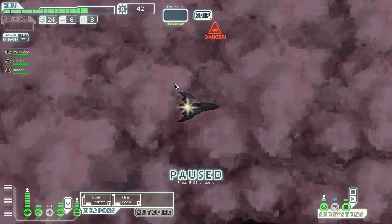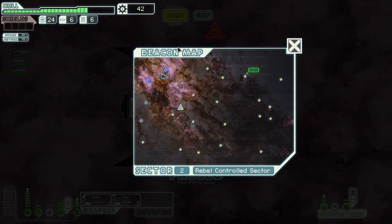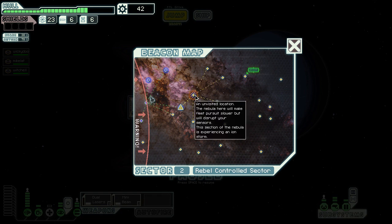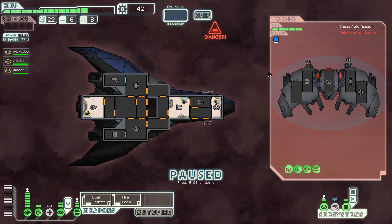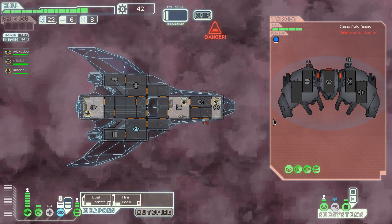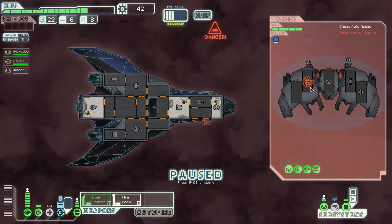We'll go over here now and hope that the other nebula isn't a place where there's bad stuff. Oh - there is something there, but I can just go back. Actually, there's no ship there - my stuff just got powered on. A message: 'It's worrying that the rebels have penetrated so deep into uncharted space, even if it's only an unmanned craft. Arm weapons, you should do the same.' This guy has a beam weapon - cloaking immediately. Why risk it? Right when I'm finished here - there you go - I'm gonna fire.